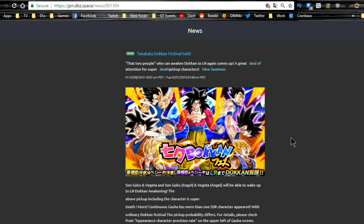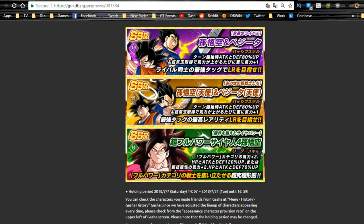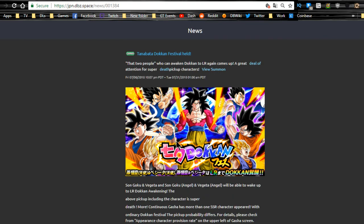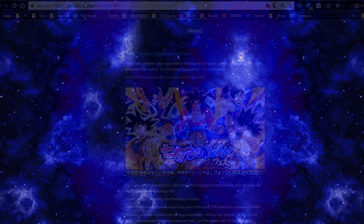Last but not least is the Ultra Super Saiyan 4 banner. I did two multi-summons on that and got nothing great. It runs until 7/31, and you also have a chance to get LR Goku and Vegeta Angel or LR Goku and Vegeta — the intelligence one is the Vegito card and the physical one is the Gogeta card. The main unit you're going for is Ultra Super Saiyan 4 Goku. That covers all the JP Dokkan Battle events and banners currently available — let me know if you had any luck summoning, and I'll catch you all later!